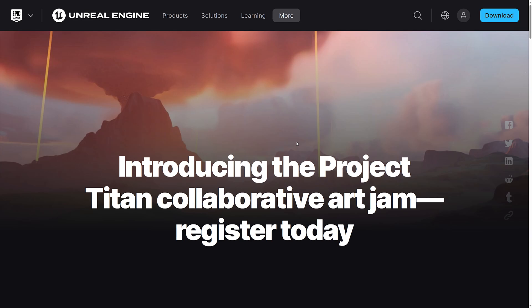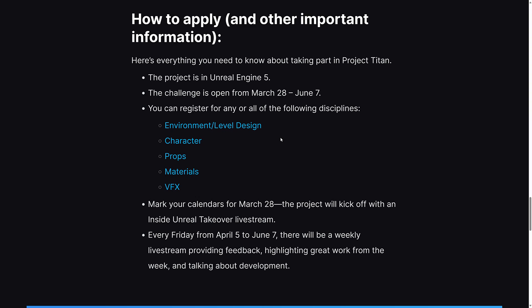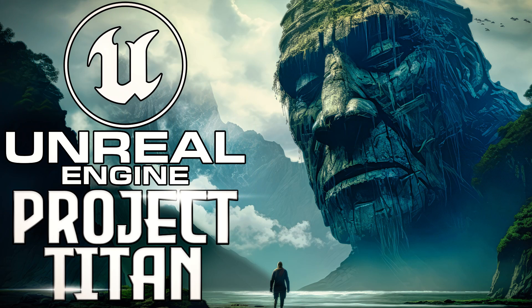So that, ladies and gentlemen, is Project Titan. Again, it's a 10-week-long art jam using Unreal Engine 5, and you get six months of Substance Painter and Substance Modeler for free. It is set up along different tracks: environmental or level design, character, props, materials, and VFX. I'd be interested to see how this ultimately turns out. Like I said, Unity tried this with Open Projects and ran into a disparity of skill aspect, and I think Unreal will run into this as well. But if you're an aspiring artist and you want to make some contacts, get some experience, or just want to get six months of Substance for free, it's definitely worth checking out. Let me know what you think in the comments below — I'll talk to you all later. Goodbye.